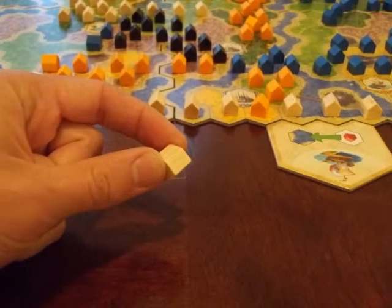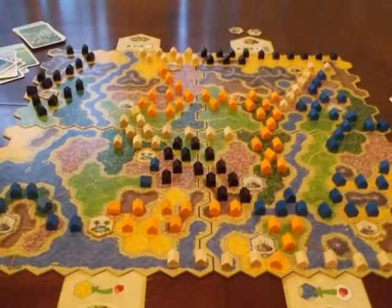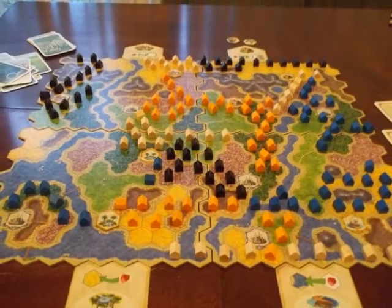Players continue taking turns placing settlements until one player has placed their last settlement, then the turn finishes and scoring happens. All of the scoring in this game happens at the end, which is pretty interesting.